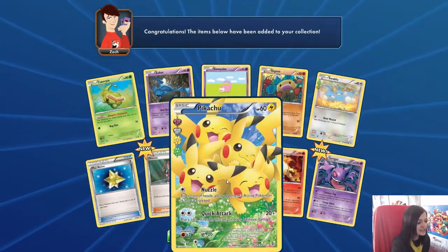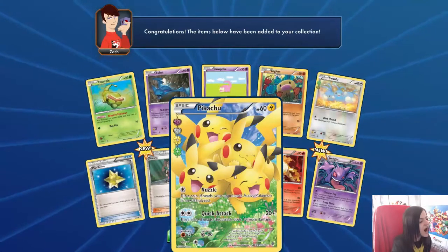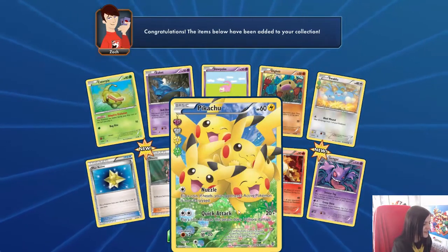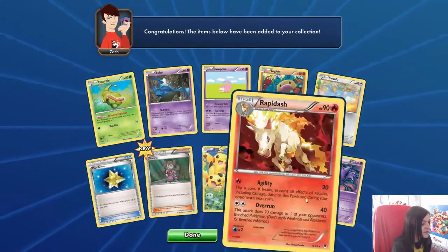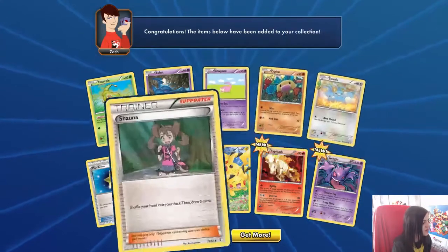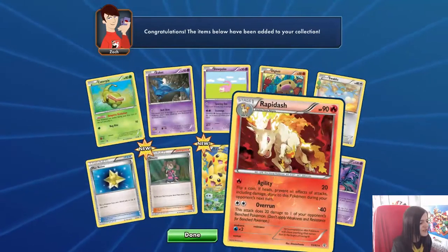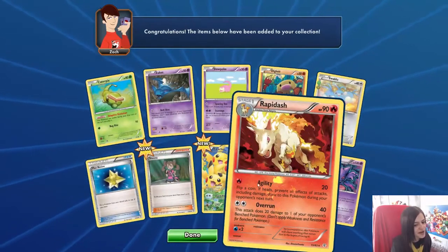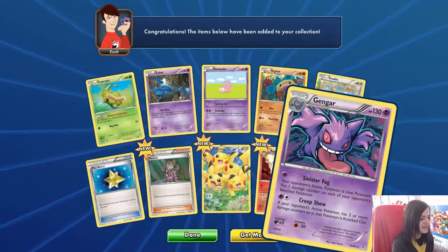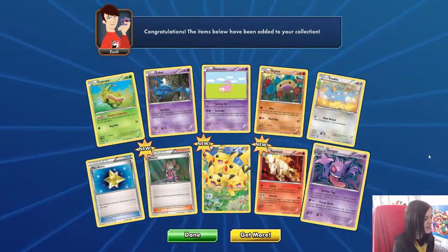I'm not even that into Pikachu — I know, I've got Pikachu on my cardigan right now — but that is so cute. I'm not sure I'd play that card if I was playing, but wow, I'm happy with that. We also have Swablu and Shauna. Oh, it says new Rapidash — I'm pretty sure we already have it. Oh, it's because it's a reverse. You can tell when you move your cursor over it. And Gengar, some pretty cool art there, which is shiny as well.